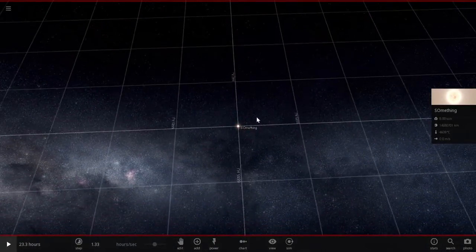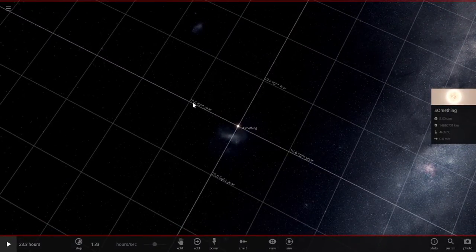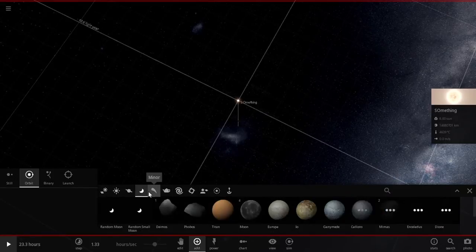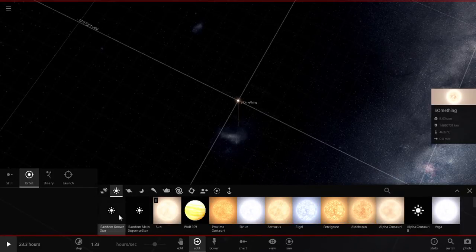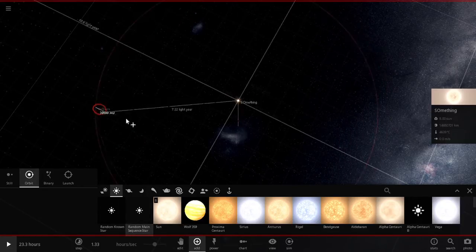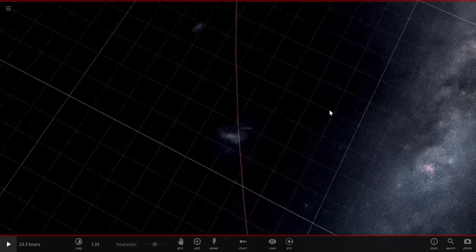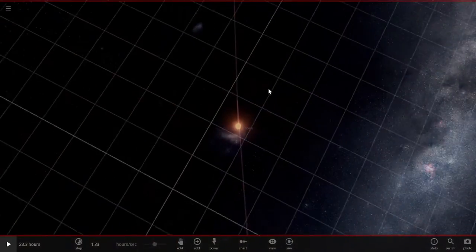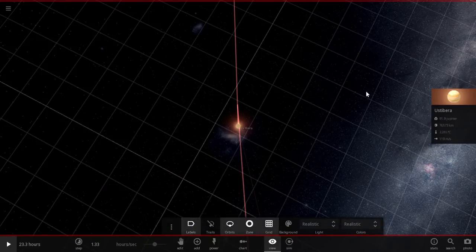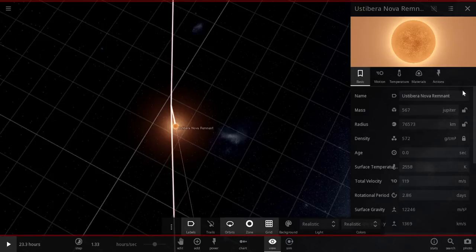And a couple of light years away, we are going to have another star orbiting — about 10.6 light years — I don't know if it needs that much power. We're going to do a random main sequence star orbiting around eight light years away. Oos Burt, Oos Tabura — you are too small. Actually no, yeah that's fine. Habitable zone, you're not habitable — shame on you.